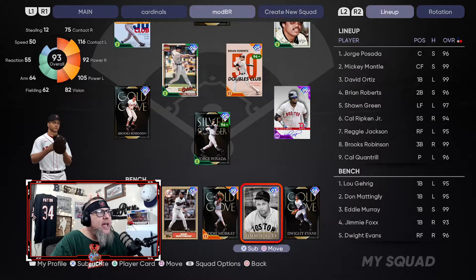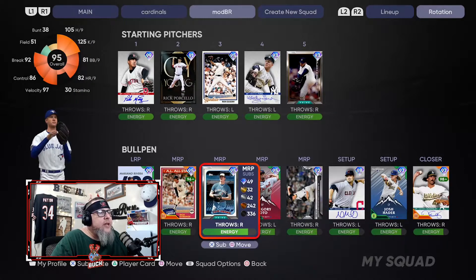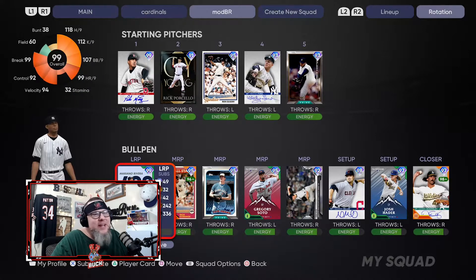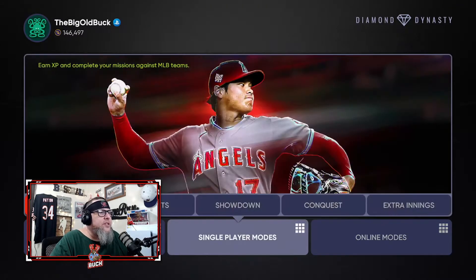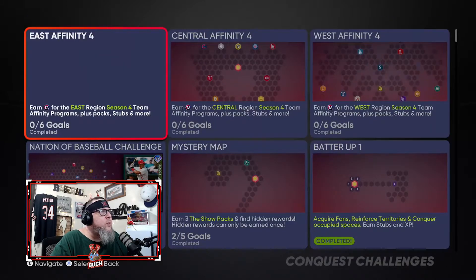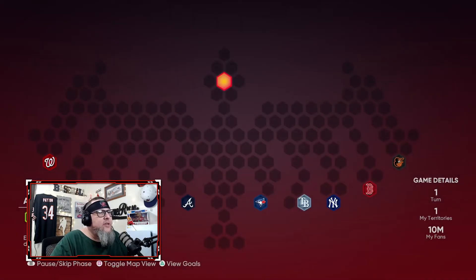For pitching, load up with AL East pitchers — make sure you have a couple of relievers too, but these are three-inning games so it doesn't really matter as long as your five starter spots are filled. Then go to Single Player Modes, Conquest, and choose East Affinity since you're using AL East players. Take off and start doing Conquest just like you always do.